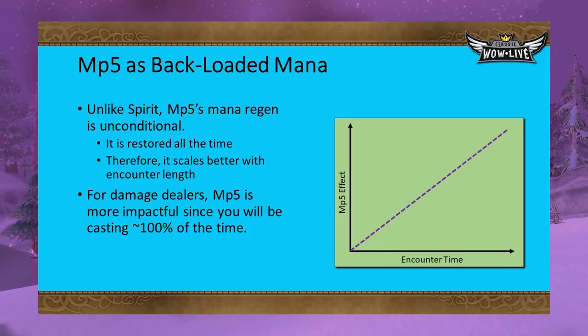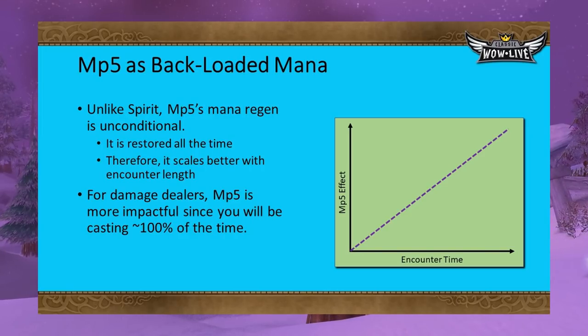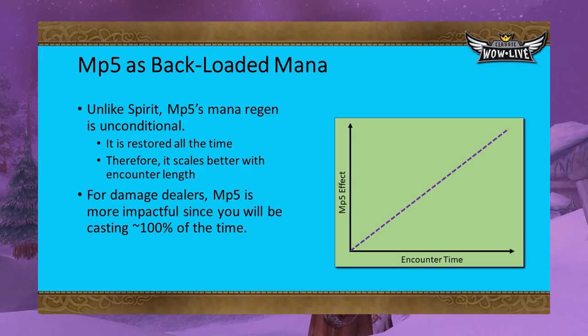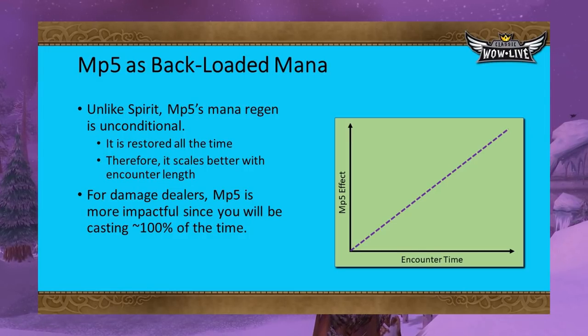Like Spirit, MP5 can be thought of as backloaded mana. However, unlike Spirit, MP5 is not conditionally backloaded — you don't have to wait five seconds. It happens all the time, and its usefulness scales better with elapsed time. With Spirit, you don't have control over when you will regenerate mana since you don't know how often you'll need to heal. With MP5, fight length is the main factor when budgeting this stat. For damage dealers, MP5 will almost universally be better than Spirit since you are constantly casting.